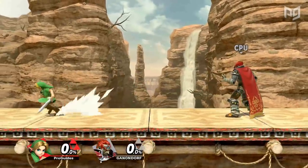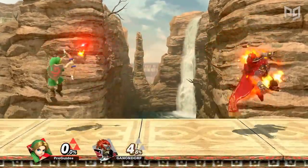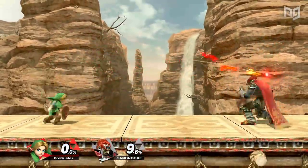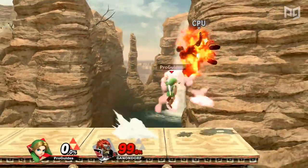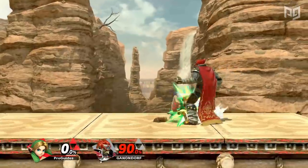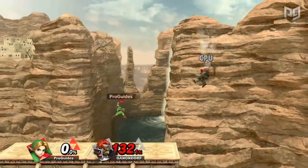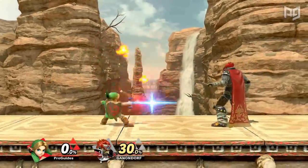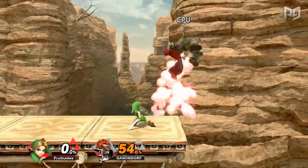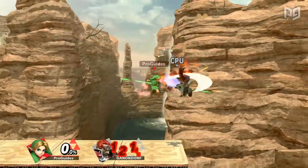Young Link runs much faster than Link and has some frame data to boot. His Fire Arrow is one of the best projectiles in the game, quickly soaring across the stage with little lag. In general, Young Link has possibly the best combo game of the three Links, and Fire Arrow is one of his best combo starters. Arrow can combo at most percents into aerials, and at higher percents it can even combo into itself, and then an up B or fair to close out stocks.